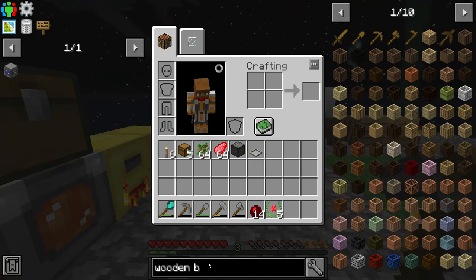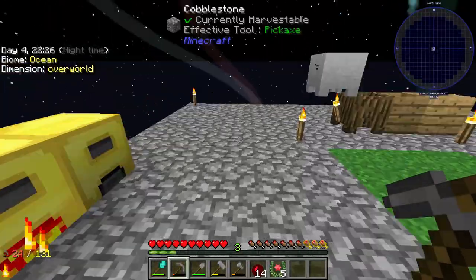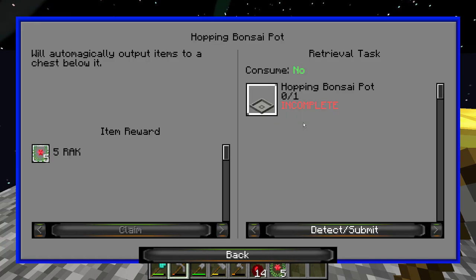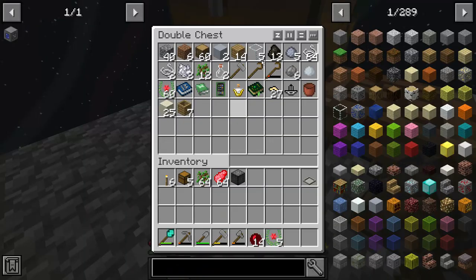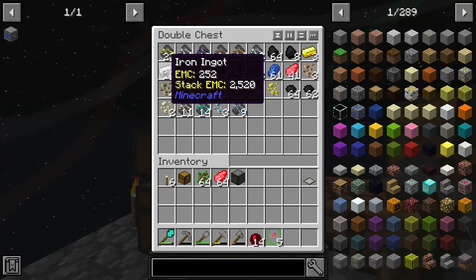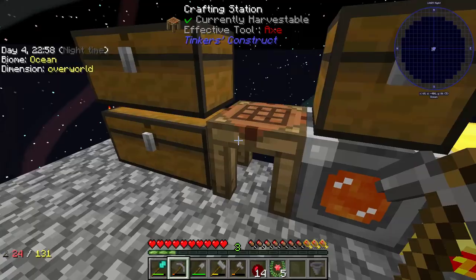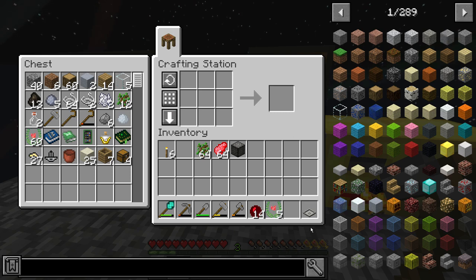What I want to do now — I also made this bonsai pot. If we go to alpha and look at the bonsai hopping pot, this is essentially just the bonsai pot with the hopper, which is very doable for us. I'm going to go ahead — I have five chests on me — so I'll take one of those, take five iron, go ahead and make a hopper, and we'll take the bonsai pot and the hopper and get a hopping bonsai pot. We're also going to need a piece of dirt with this.